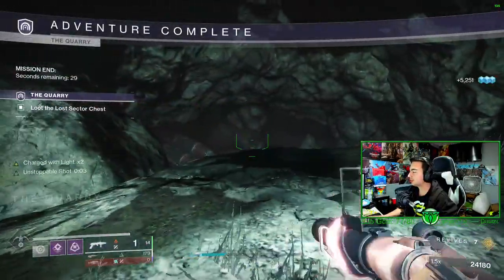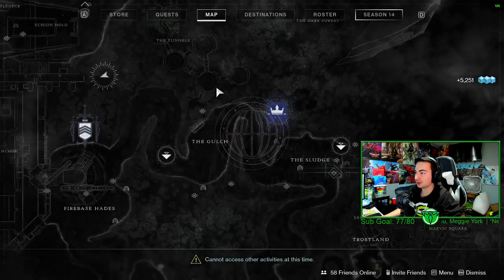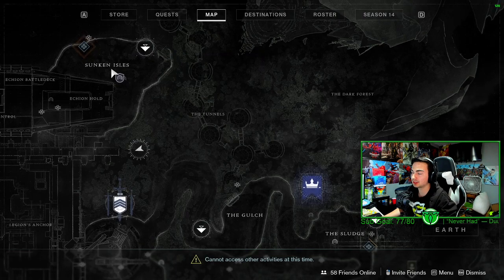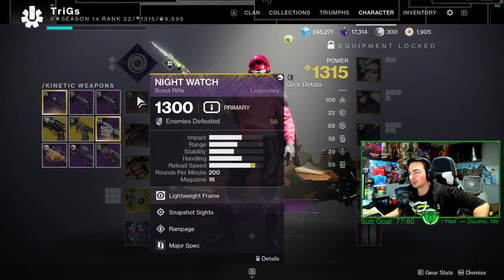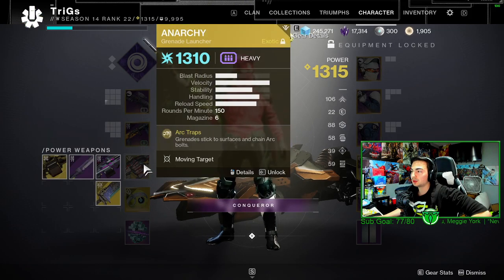I mean, that one wasn't bad either — two minutes 38 seconds. Maybe this will be the video. That is the new legend lost sector on the EDZ, the Quarry and the Sunken Isles. What I'm using is the Night Watch, the brand new grenade launcher Empty Vessel, as well as Anarchy.